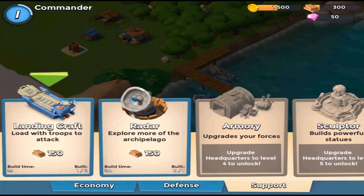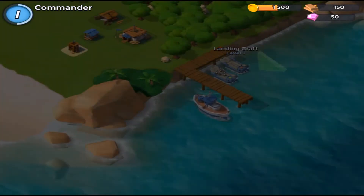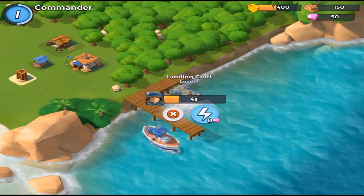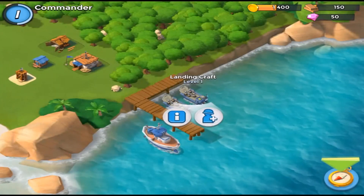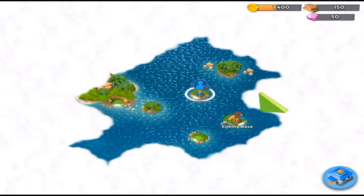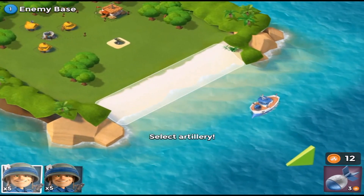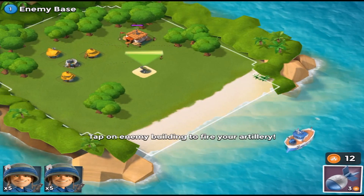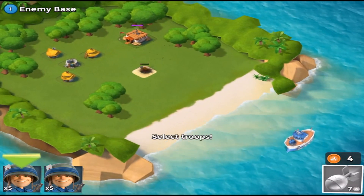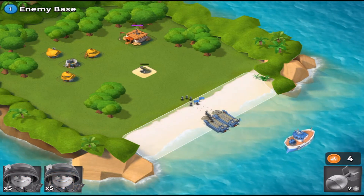I guess a landing craft is like army camp in Clash of Clans — somewhere you get your troops and stuff. We've got two landing crafts at level one, and now we're going into our first battle against a level one enemy base. We use these — I don't know what they're called — to clear the way, then we place our troops. Pretty easy so far.